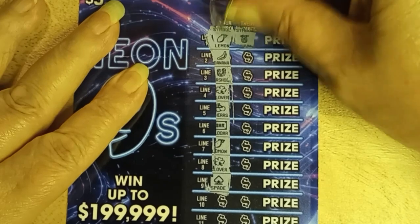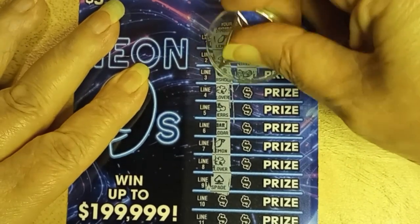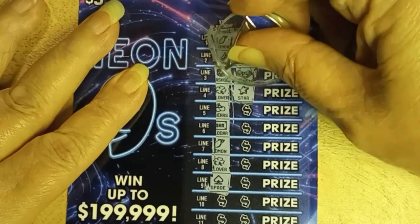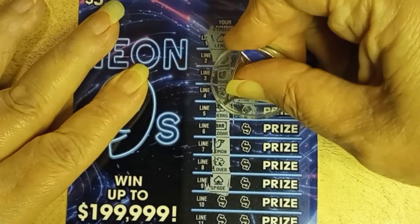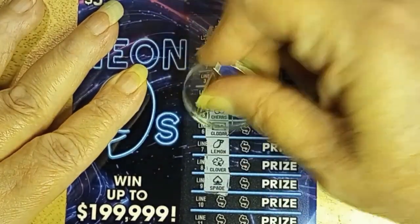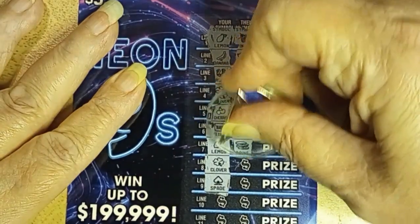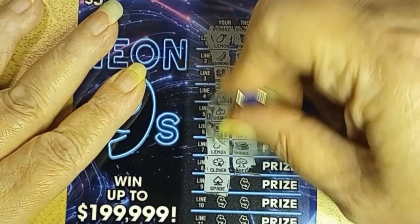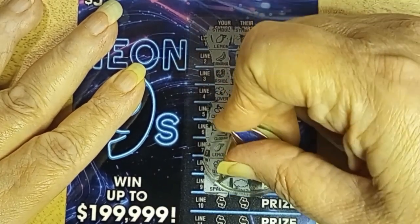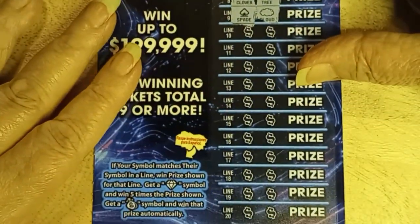I've got a lemon and a pineapple, banana and a piggy bank, horseshoe and a wad of money, clover and a star. That's a cherry — another wad, a bar. Lemon, coins, clover, money tree, spade, and cloud. So far, not winning.